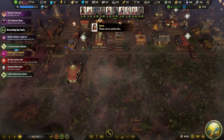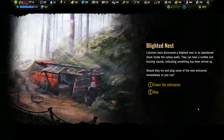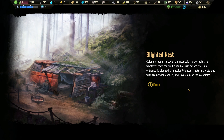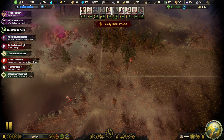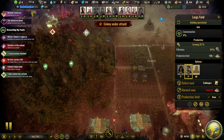Blighted nest spotted! Colonists have discovered a blighted nest in an abandoned shack inside the colony walls. They can hear rumbling and buzzing sounds indicating something has been stirred up. Should they try to plug some of the nest entrances immediately or just cover the entrances? Colonists begin to cover the nest with large rocks and whatever they can find close by - just before the final entrance to plug, a massive blighted creature shoots out with tremendous speed and takes aim at the colonists. Okay where is it? I thought it was something else that we haven't seen yet.